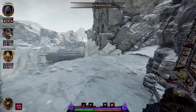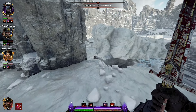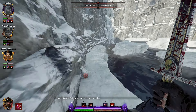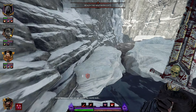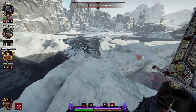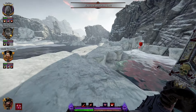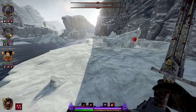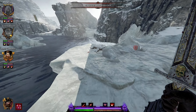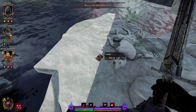Once you get to this area, instead of going right you go left and you have to jump from ice block to ice block. This is where we get our second tome. Sometimes it's a little bit tricky but it's doable. Bots don't like it — they start hanging there — and right there to our left is our second tome.